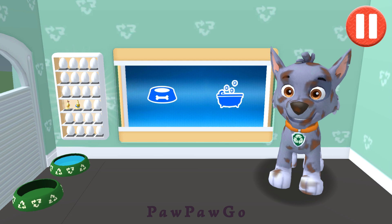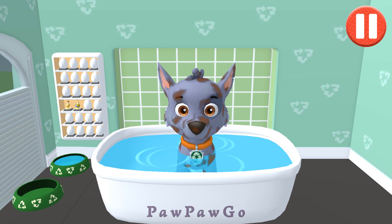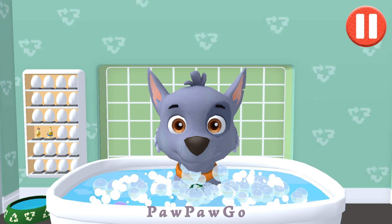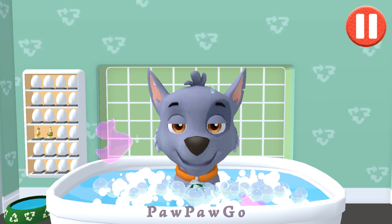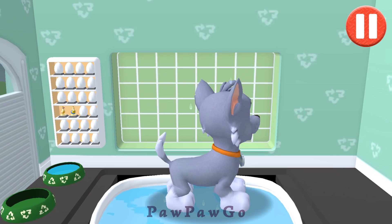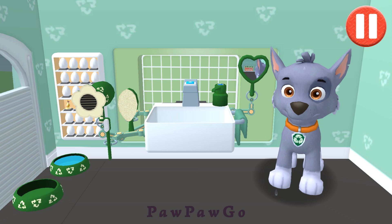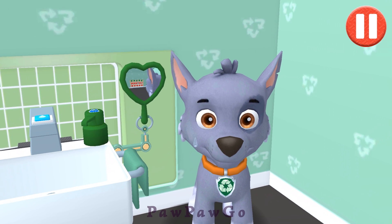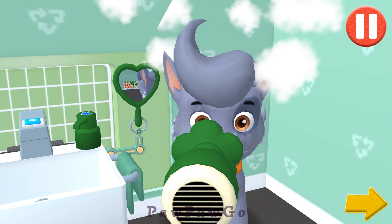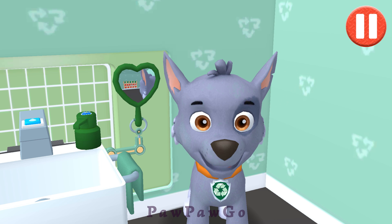Give the pup a bubble bath before they go to bed. All right, the bubbles are all gone and so is the dirt. Tap the hair dryer to blow dry the pup. Tap the arrow to go to the next activity. Thanks for helping me get clean and dry!